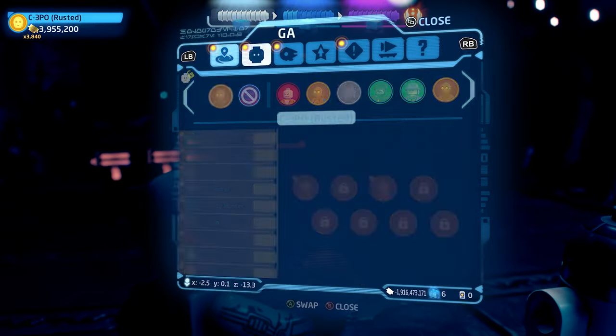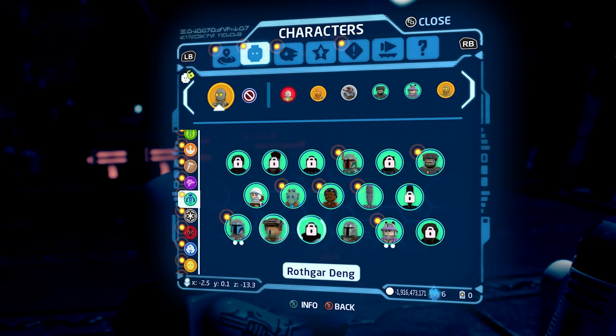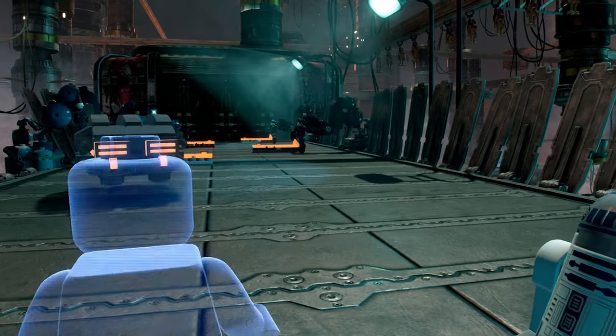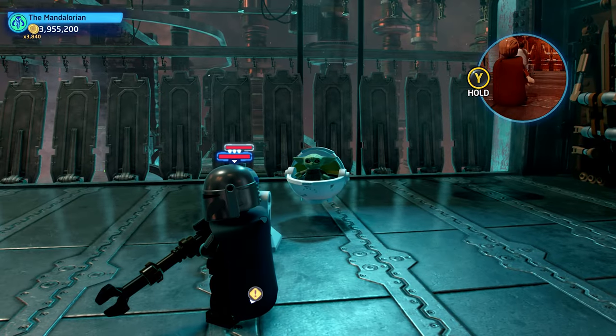In Droid Factory Frenzy, when you are given control of C-3PO and R2-D2, you can play as Grogu if you switch C-3PO to the Mandalorian. Now if you cycle your characters, you'll end up on Grogu.